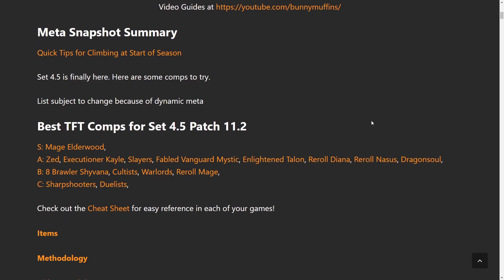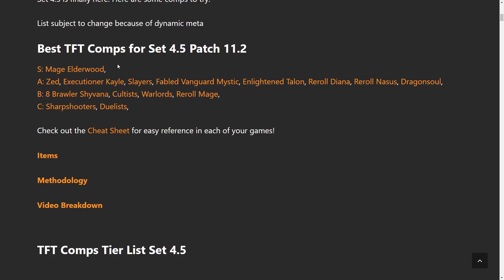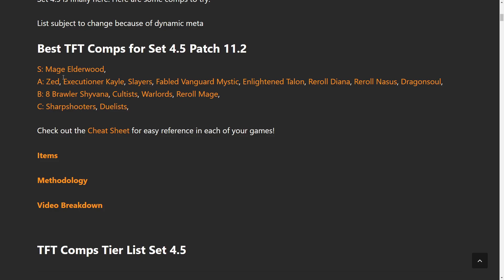We're back. I have the overview of the meta snapshot with 15 compositions to try — I recommend trying all of them. At the top we have Mage Elderwood; a lot of people are climbing hard with it and the rank 1 in North America has been destroying everyone with this comp. After that, the good comps are Zed, Kayle, Slayer, Fabled, Enlightened Talon, Reroll Diana, Reroll Nasus, Dragon Soul, 8 Brawler Shyvana, Cultus, Warlords, and Reroll Mage. Sharpshooters are still in C tier — I love them but they're just not great.